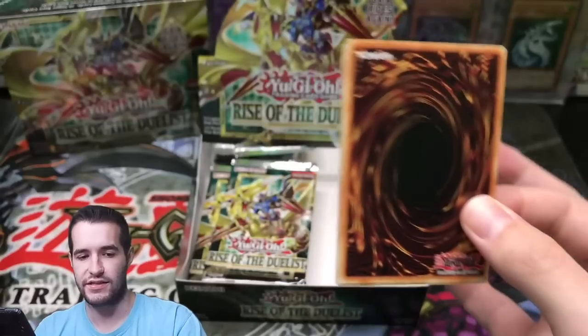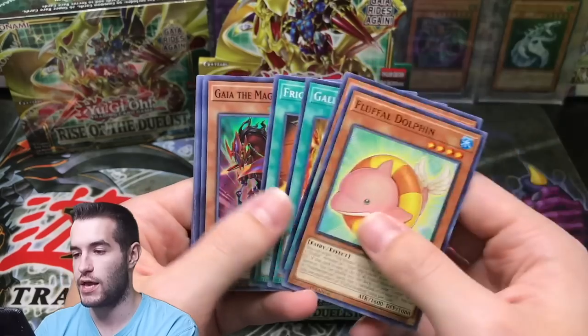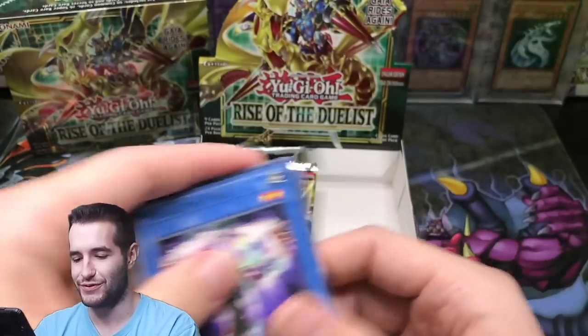Give us a Starlight — let's go! I'm hyped, I'm so hyped for a Starlight. Gaia the Magical Knight — wait, have we seen that one? That is sweet. Those Gaia cards are so awesome.